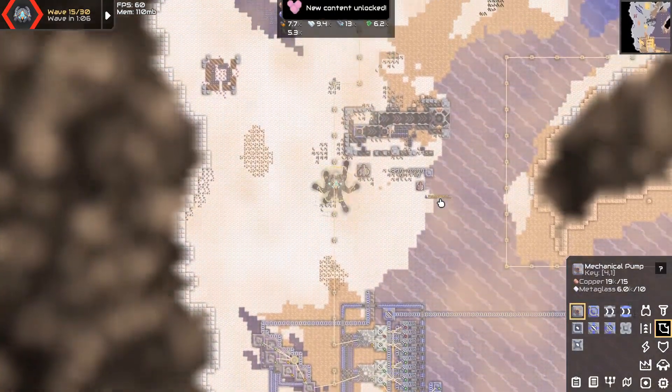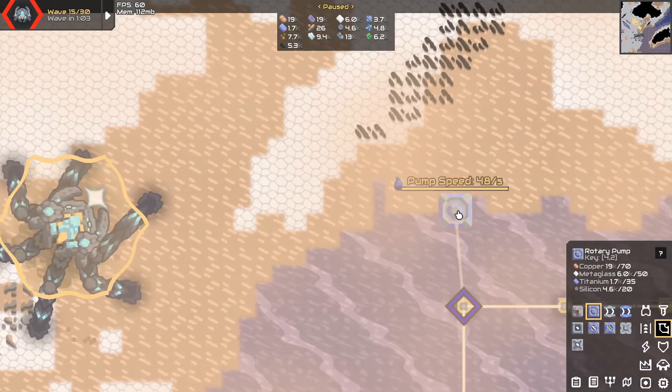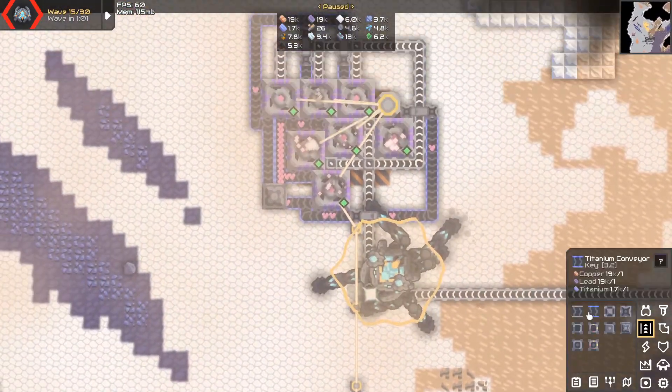New content unlocked: thorium. There are almost 8 nodes, so that's actually worth it to just put down one of these guys, because these are worth 8 of these guys. And there we go, now we have thorium.